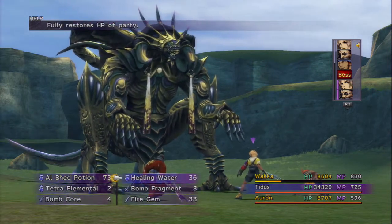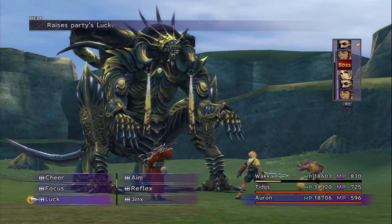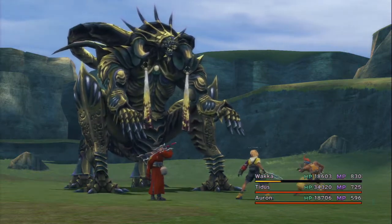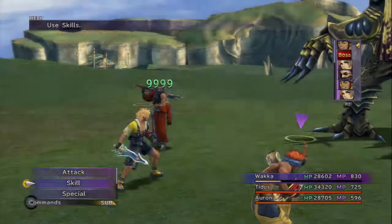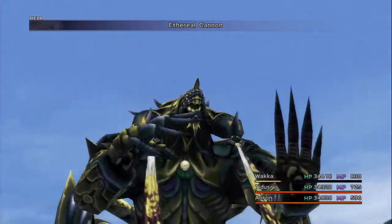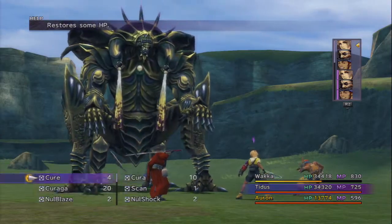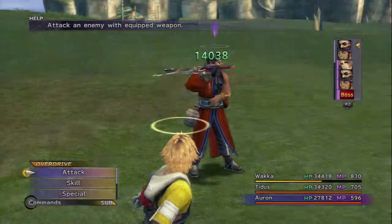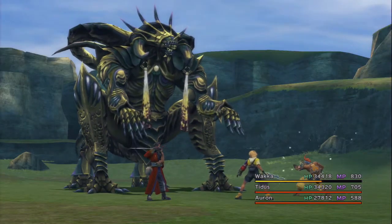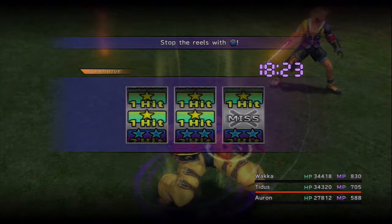Okay, I'm gonna have Tidus throw down a Healing Water, and then let's go ahead and Entrust the Overdrive over to Wakka. I'll use another Healing Water, and then have Wakka use a Healing Water as well — just get everyone up to full. Ethereal Cannon, alright. So it looks like he pretty much just cycles between those two attacks. Auron is going to Entrust his gauge over to Wakka.